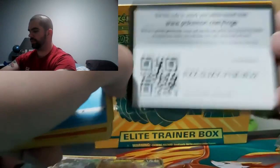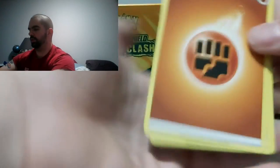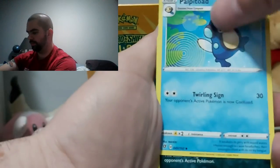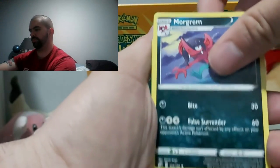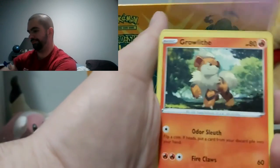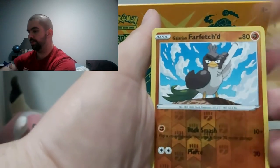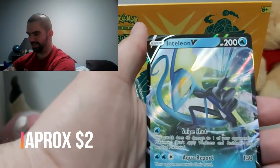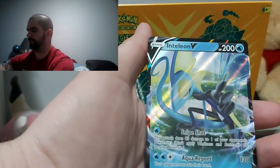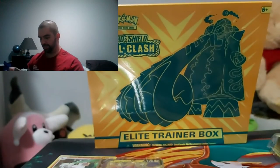Anyways, we've got ourselves a code card. Fighting Energy, more Energy, Peltat, Morgrem, Magikarp — I just wanna get to the end of this apparently — just pulling all of them. Impidimp, Surfetch'd... hey! Inteleon V! Yay! And another V card, but it's something.